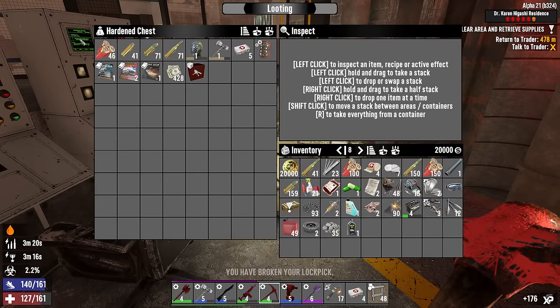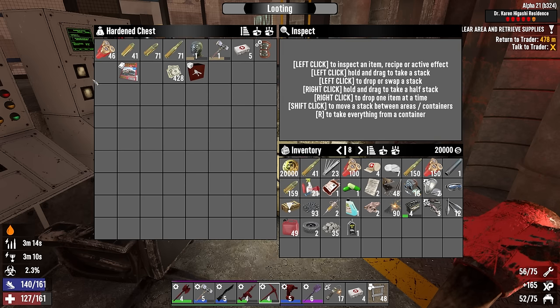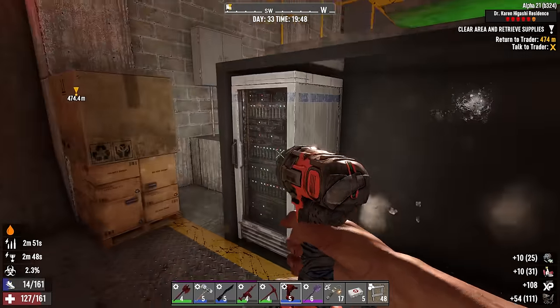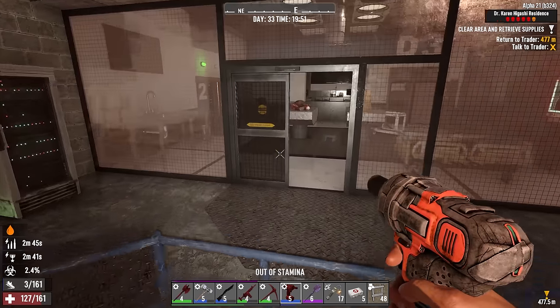Overall, nothing to write home about so far — shotgun turret bundle, a bunch of really crappy gear. I finally got some gear but it's level one. Well, I'll take it anyway. We didn't even get a loot bag today off these zombies. At this point I'm just picking bits and pieces.